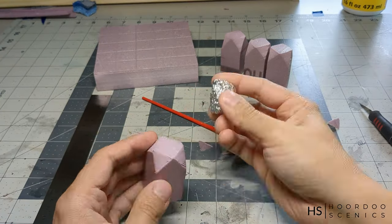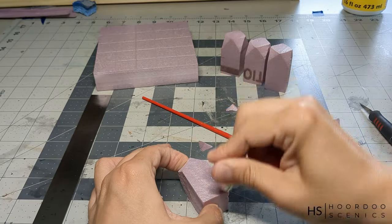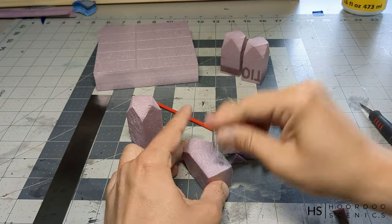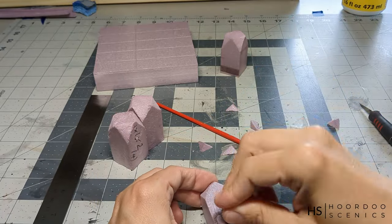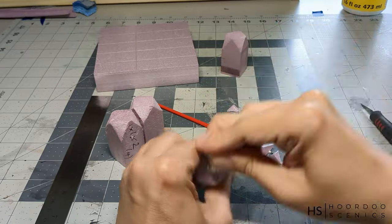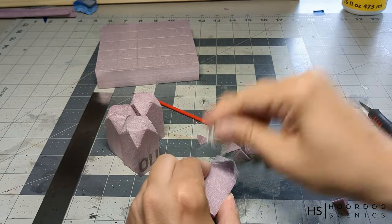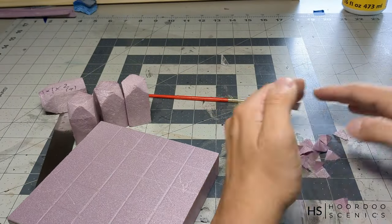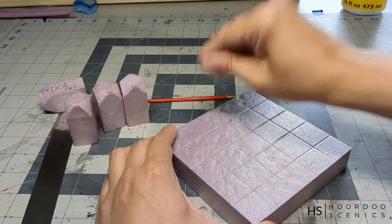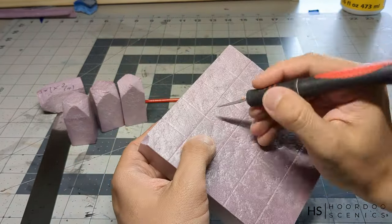Once the four parts are cut, it's time to do a bit of texturing. I made a ball of aluminum foil — just the kind you buy from the supermarket for the kitchen. Make a ball, then simply hit the foam to get some texture on it. I found this creates really nice stone-looking patterns. If you rotate the ball around as you tap, because it's not perfectly round, you actually get different patterns. So as you tap, just rotate it slowly and you'll get a nice diversity of shapes and depths.